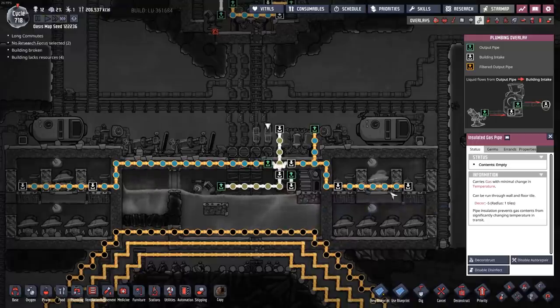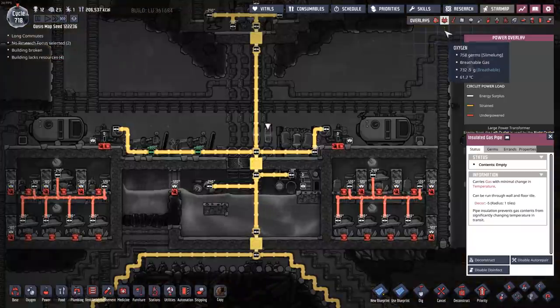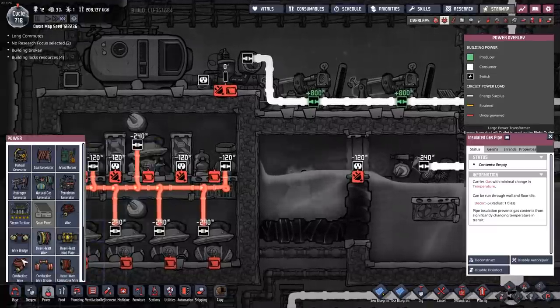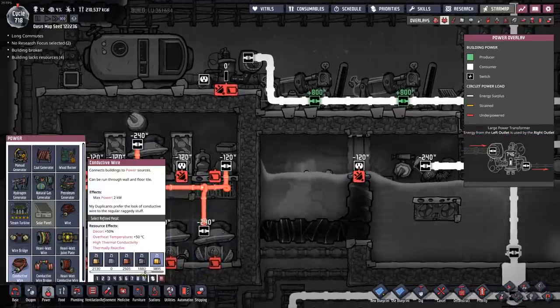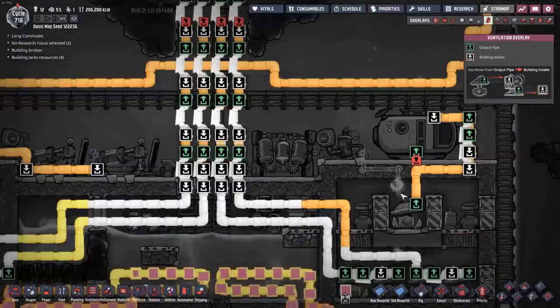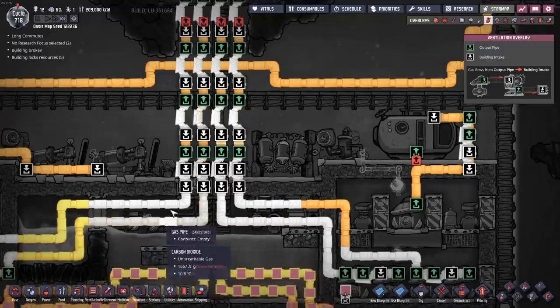We have clean water running to the electrolyzers, but no power. It's not plugged in — that might be why. I'm out of lead, so I guess I'll make it out of gold. I definitely do not have a gas filter on this by the way. It doesn't matter — we can just pump it into here for a little while.